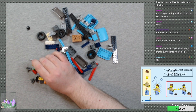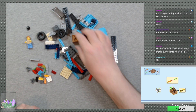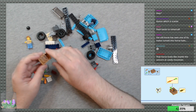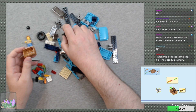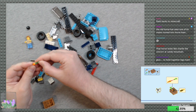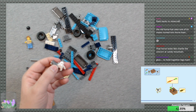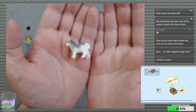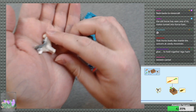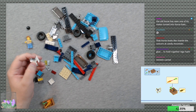The old horse has seen one of its mates turned into horse ham? No, just glue! It's not standard brown — it's kind of a caramel, toffee color. Go ahead and put the carrot in and the brush. And we have the adorable pupper, which is one of the reasons I got the set even though I'm pretty sure I have one. Look at him — he's so cute!